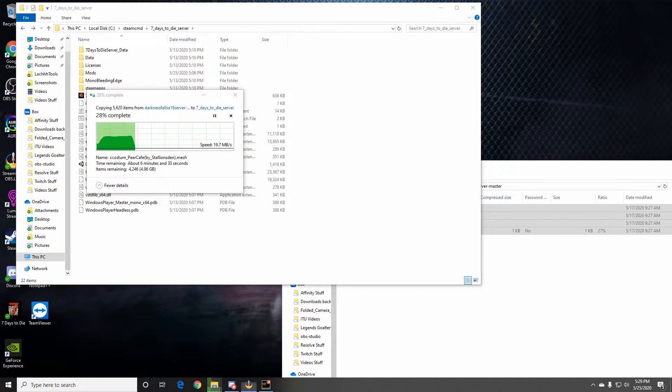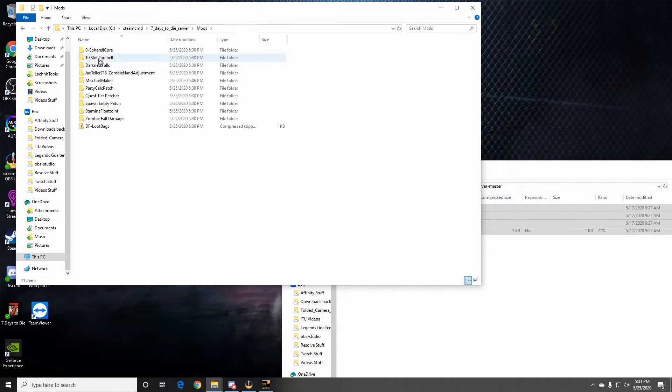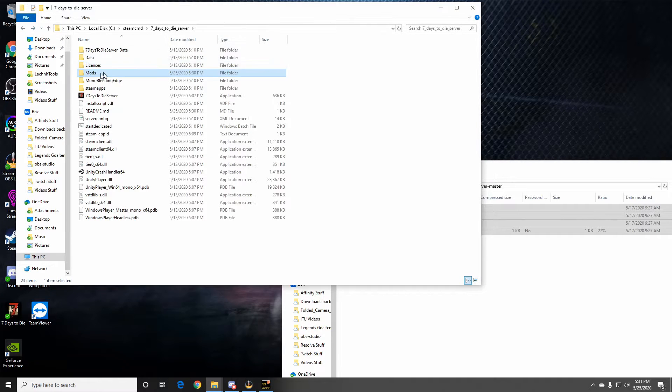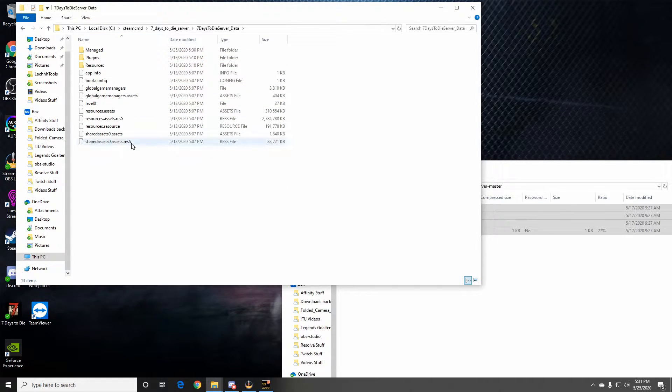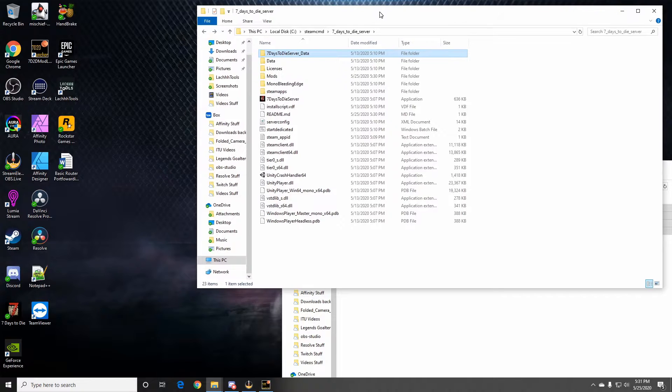Okay, so that's all done — took a little bit. Once it finished extracting, it asked if I'd like to replace the existing files and I said yes. You can see the folders that were affected. If we go into the mods folder, you're going to see quite a few more mods now — these are all the Darkness Falls mods as well as the server data. Darkness Falls is a full overhaul, so it changes more than just putting stuff in your mods folder.